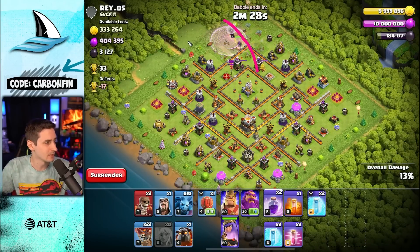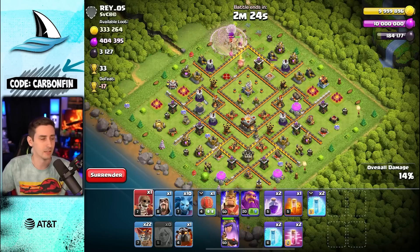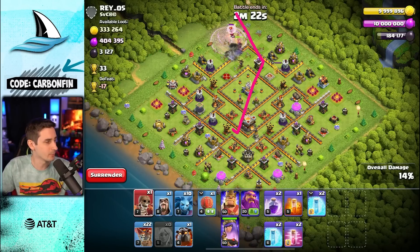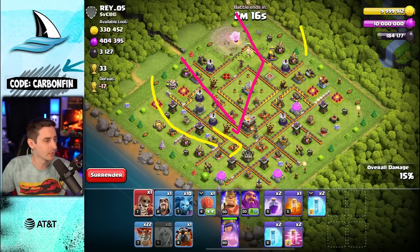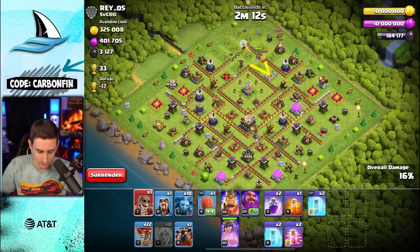You want to take out a chunk of the base. For example, let's say we take out this chunk — let me drop a wall breaker so we can break this queen into here. If we take out this chunk of the base with the queen, we can then use the LaLo to come either this way or that way.